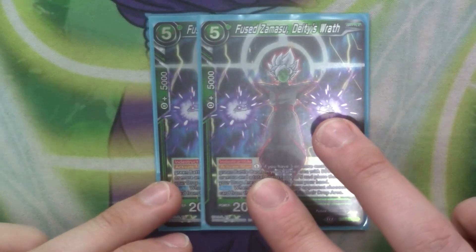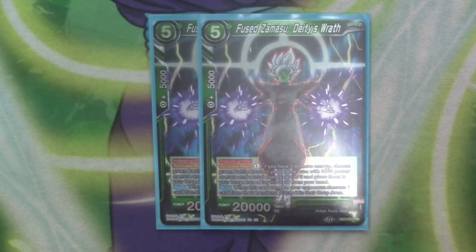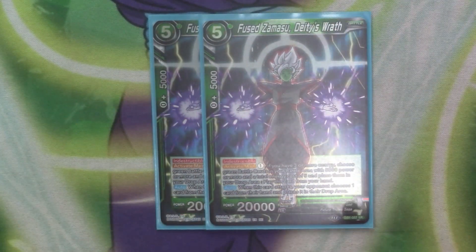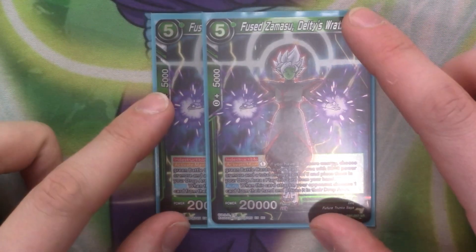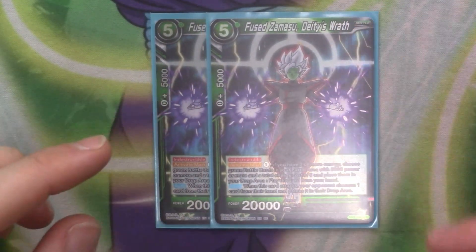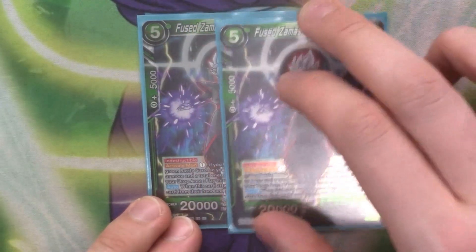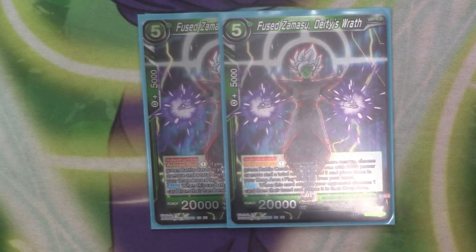Next we've got 2 copies of Deity's Wrath. All those Masters have to be Indestructible besides 1 cost. Active main: paying 1 — if you have 3 or more energy, you choose a green battle card in your battle area with 5 or more power and a total energy of 5, place them in the drop, and then play a card from your hand. When it attacks, you discard a card. This one is in here because we've got effects on play and it's just a nice bit of discard — a nice card to have in the deck.